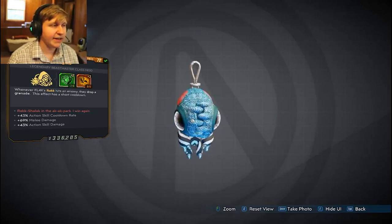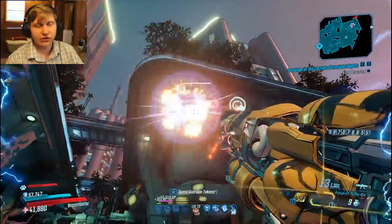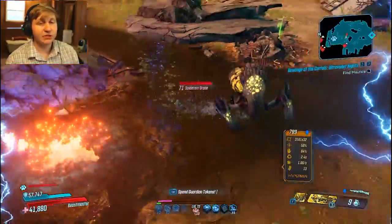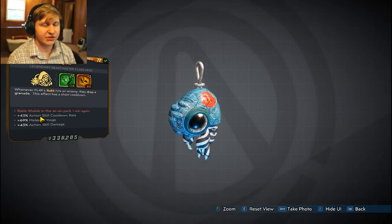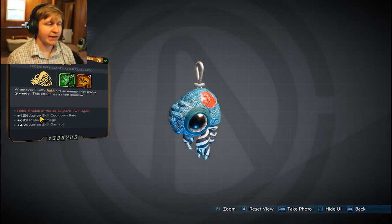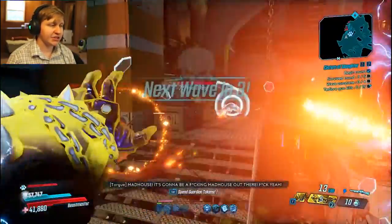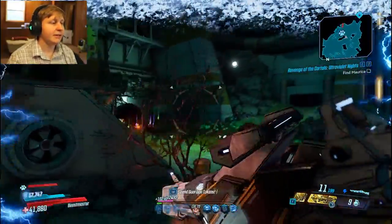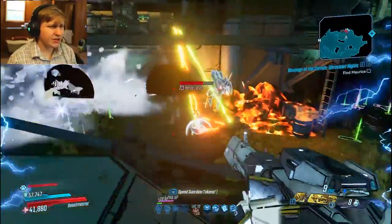The Peregrine class mod makes Rack Attack throw out a grenade every time it hits, so we're dropping a Fish Slap grenade with every Rack Attack. My Peregrine has three secondary stats: action skill cooldown rate (least important here since the skill tree handles cooldown), melee damage, and action skill damage. Action skill damage increases Rack Attack damage which boosts Groundbreaker, and melee damage just amplifies overall melee output — the total melee damage we can deal is really crazy.